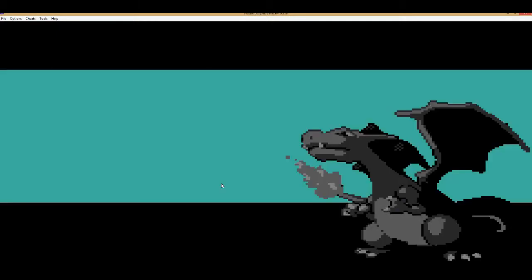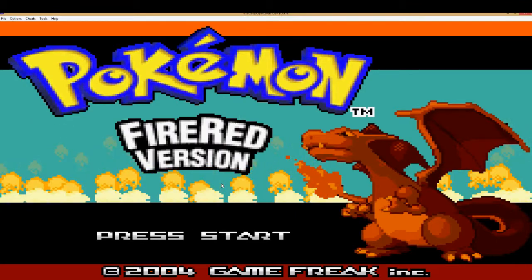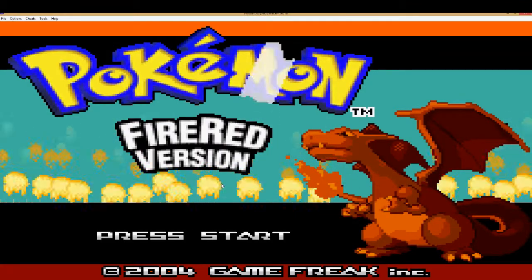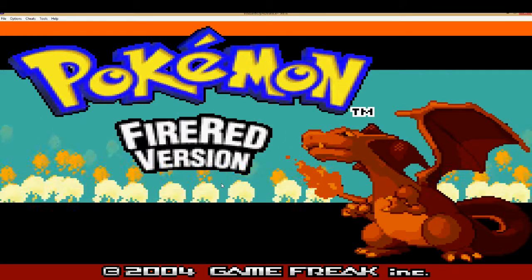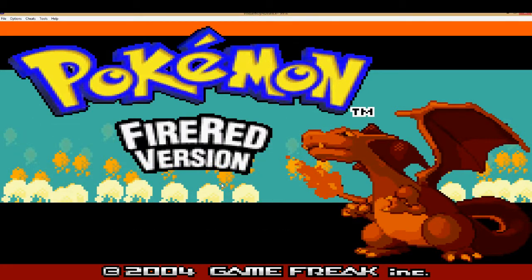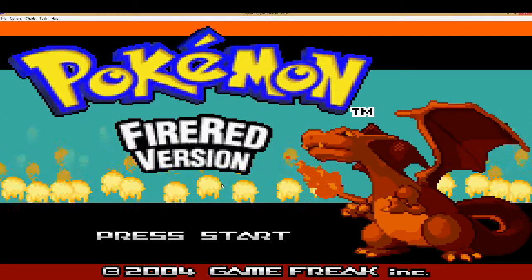If you guys don't know what a randomizer is, it's a program on the computer — maybe I'll link it on the YouTube video or stream. Basically it allows you to put a few extra things on the ROM to make it more interesting. So every Pokemon is going to be pretty much random — my starter Pokemon, the three choices will all be random, and every Pokemon in each route will be random. It's not just a regular Nuzlocke; it's going to be kind of interesting.